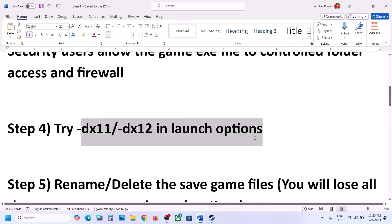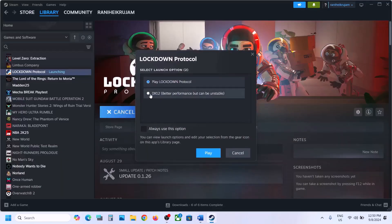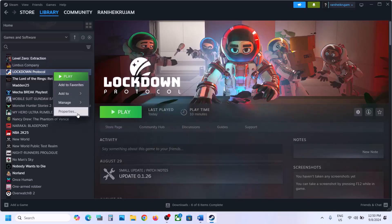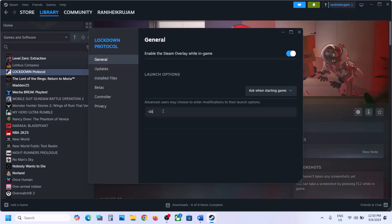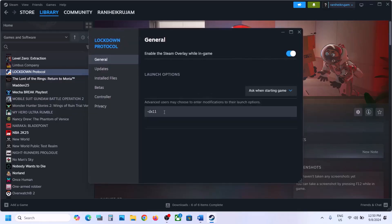The next step is to try DX11 or DX12 in the launch options. When you launch the game, if DX12 is already selected, try selecting DX11 and click Play. If DX11 is already selected, try DX12. If still not working, right-click on the game, select Properties, and in the launch options type '-dx11' and launch the game. If still not working, try '-dx12.' If still not working, remove this and follow the next step.